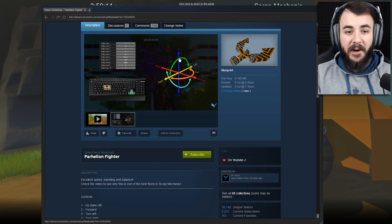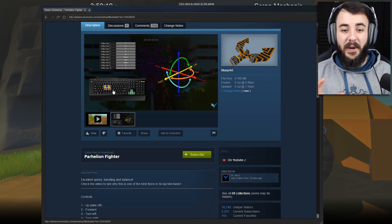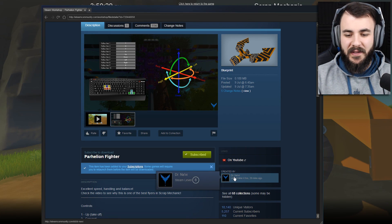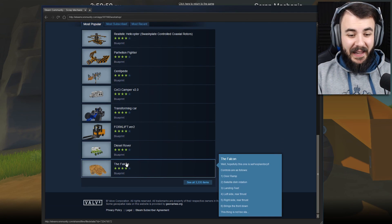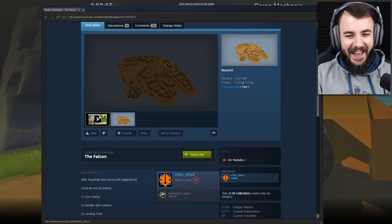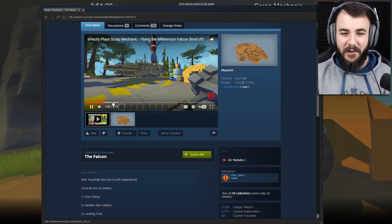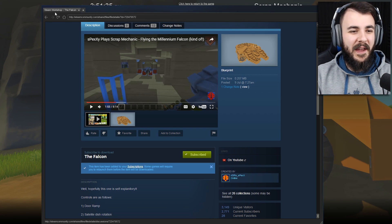People can actually upload proper descriptions and pictures. So let's download this one here — it's made by Dr. Navi. That name sounds familiar; I reckon he's a user on the subreddit. We've got forklifts, and we've got a Millennium Falcon — this is made by Spexy, my man. You guys should go check out his channel. He's actually the guy who created that Captain America mobile we showed. Let's download it.